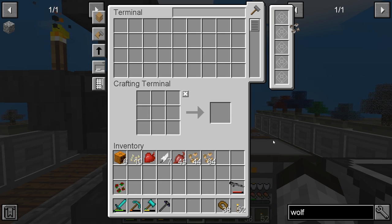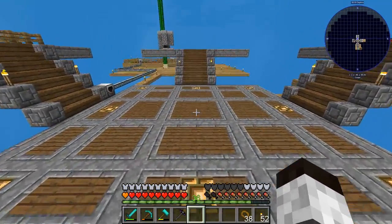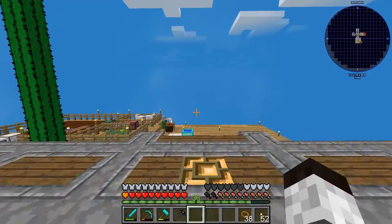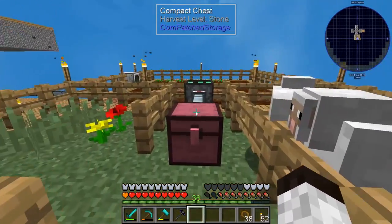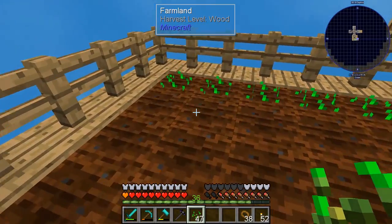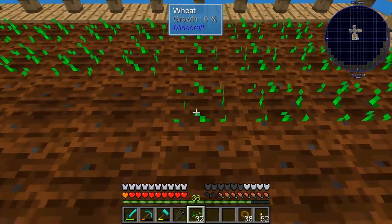Looks like we can make the sheep seed pretty easily. Oh, we sold the seeds already — I forgot I needed those for other things. Makes sense you need seeds to make seeds. We have 47 seeds now, that works out great. Let's plant some more to speed things along.